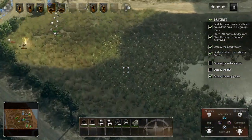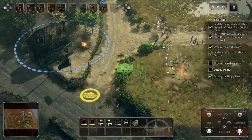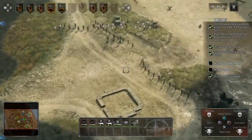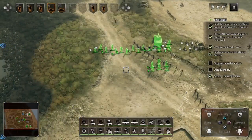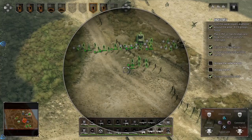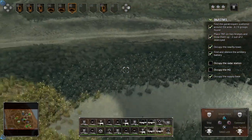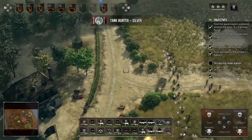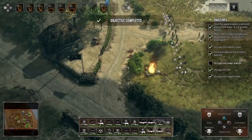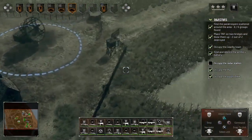We have some engagements here and a tank — I need to get that Sherman over there to help. We're gonna make a new unit with three tanks and a mix of infantry. The enemy tank is taken out — I don't know if it was a tracked tank or a scout car, maybe it was a Puma.